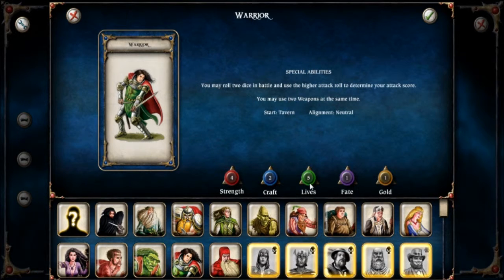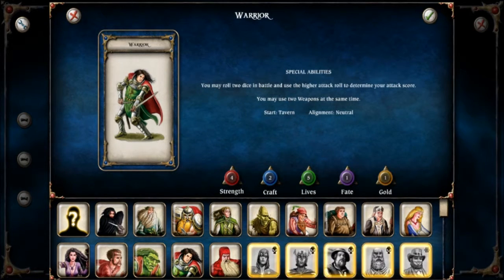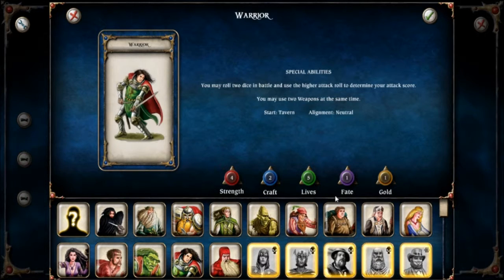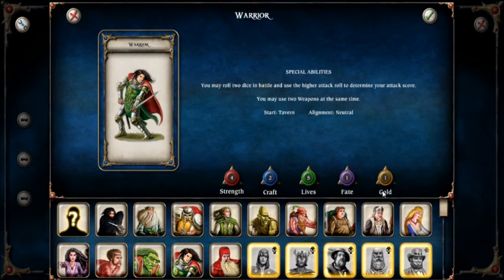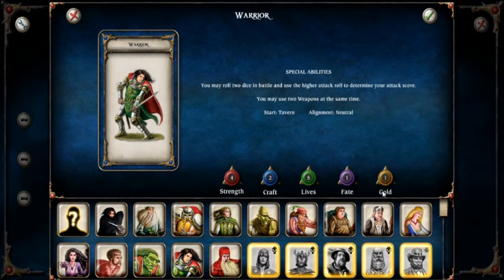Beyond lives you have fate, which is a way of rerolling unfavourable dice rolls. Poor old warrior only has a fate of 1, but other creatures like the priest have a fate of 5. You can increase all these stats within the game, but your base values are obviously quite important as well. Next we have gold, which is used to buy items, for bribes, and healing yourself. One gold won't sound very much, but the most expensive item in the game is only about 4 gold.